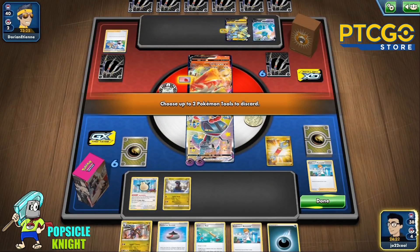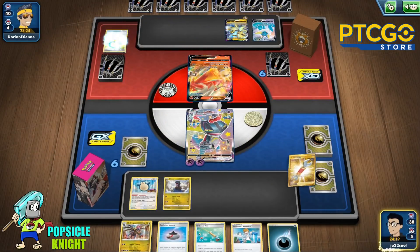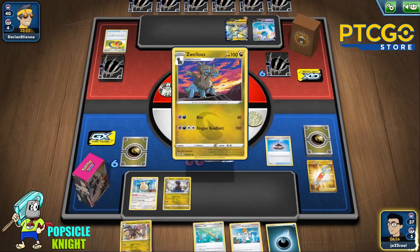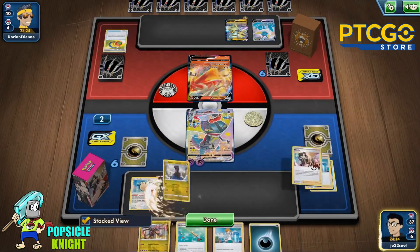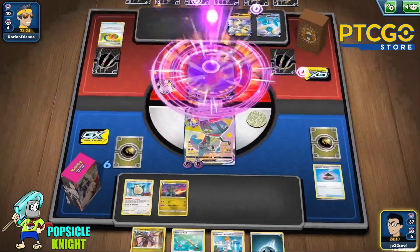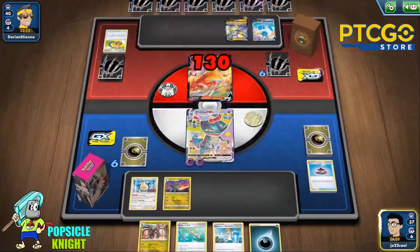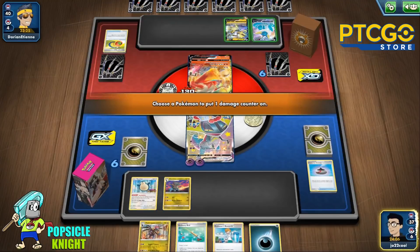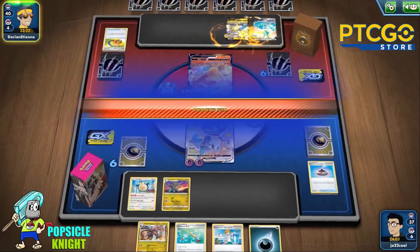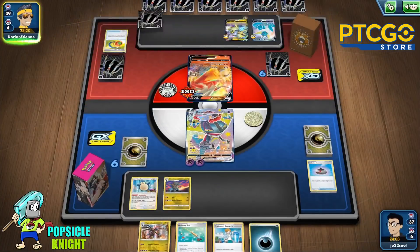I can use Tool Scrapper to get rid of the Telescopic Sight and the Air Balloon, which will make it harder for them to retreat and also do extra damage to our Dragapult V if we get one on the bench. I'll just slowly chip away at these guys and spread it evenly between these two V Pokémon on the bench.